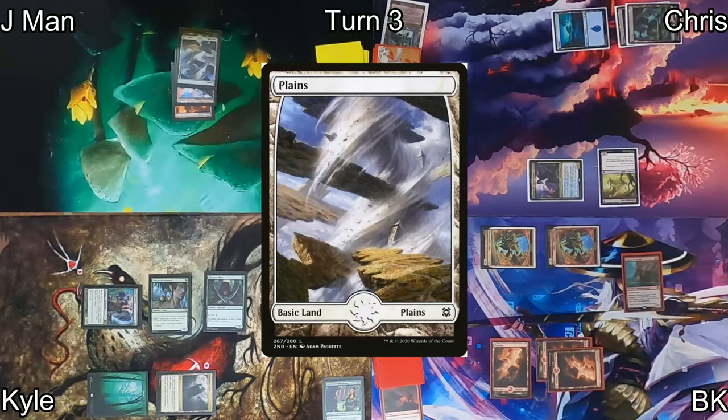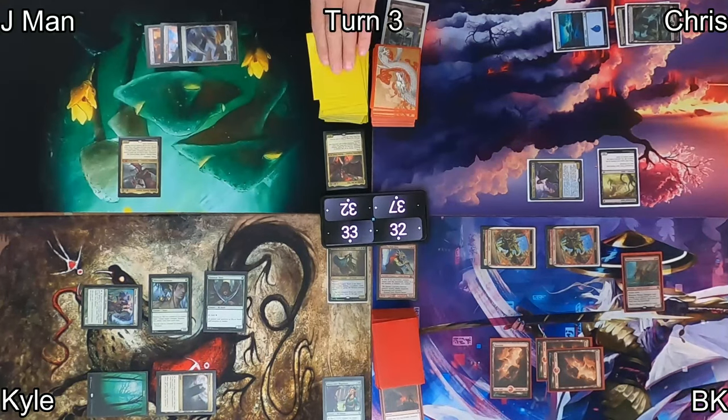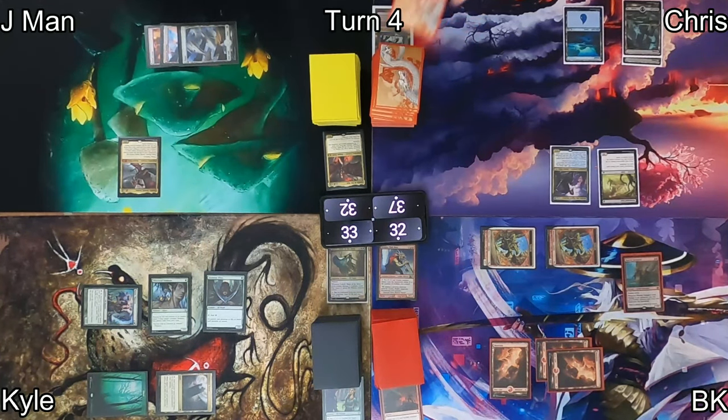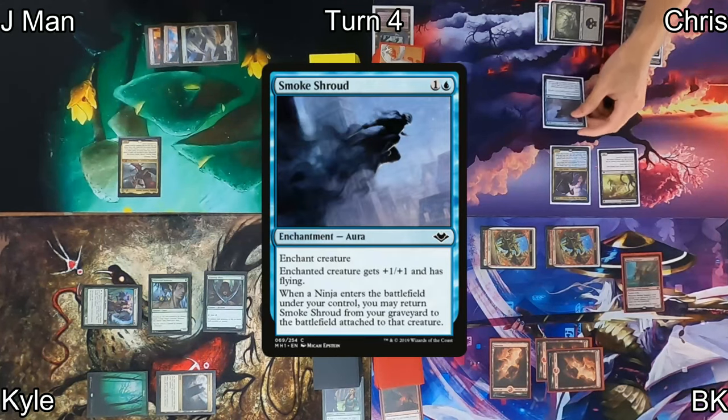Jayman plays a plains then casts Kalia Zenith Seeker. When it ETBs he looks at the top six cards of his library — if he finds an angel, demon, and/or dragon he can put them in hand. He only finds an Abyssal Persecutor, which goes to his hand. He passes to Chris, who plays another swamp.